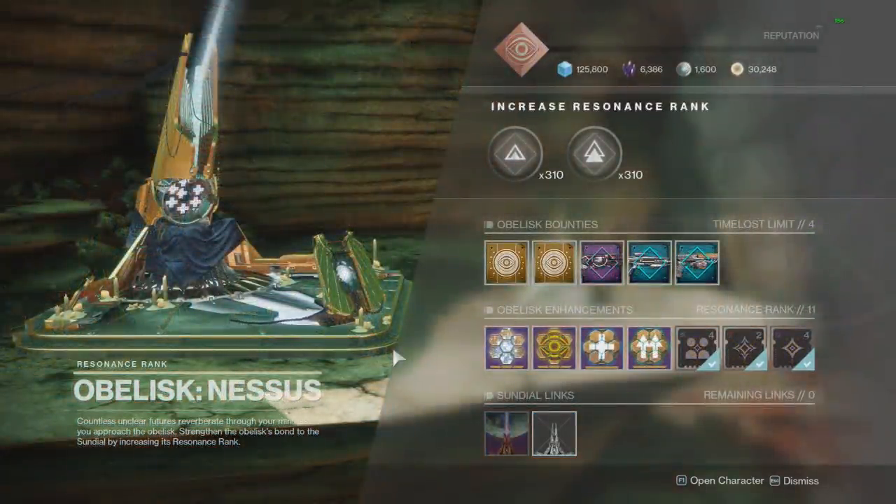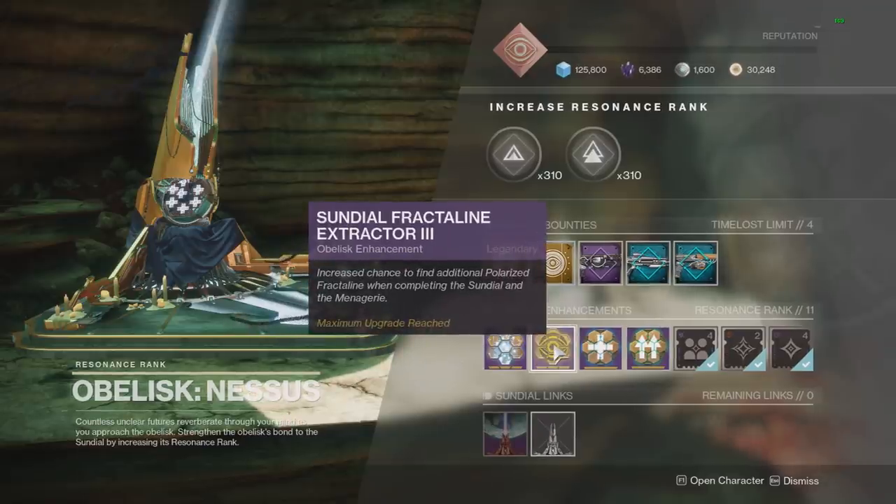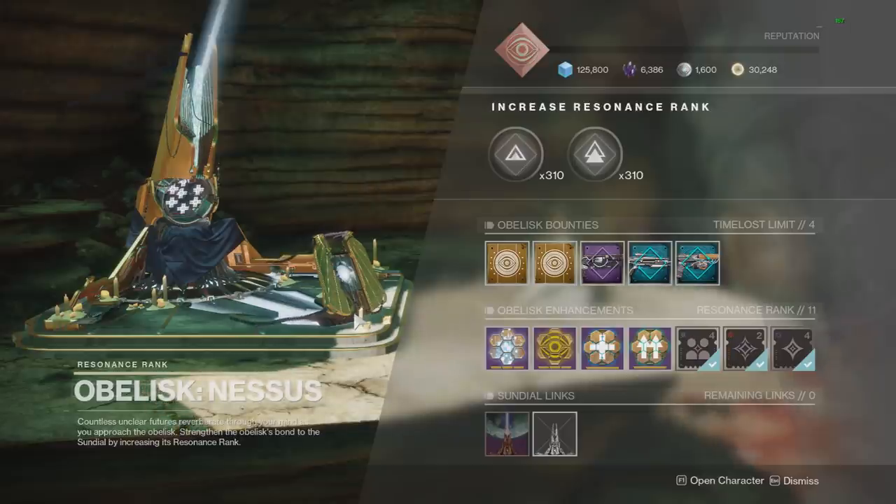On top of that, you also get a guaranteed 10 fractaline per run. And if you have the Nessus obelisk fully ranked up, there's a high chance you'll get 100 per run as well. So worst case you're getting the equivalent of 210 fractaline per Sundial, all the way up to 300 — much more efficient than Strikes, Gambit, or Crucible, where you only have a chance of getting 100 every few runs and might get zero. With this method, every Sundial run — which takes 10 to 15 minutes — you're guaranteed 210, and potentially 300. This is definitely the way to go after you've done your weekly and daily bounties, and it might even be more efficient than the bounties themselves.